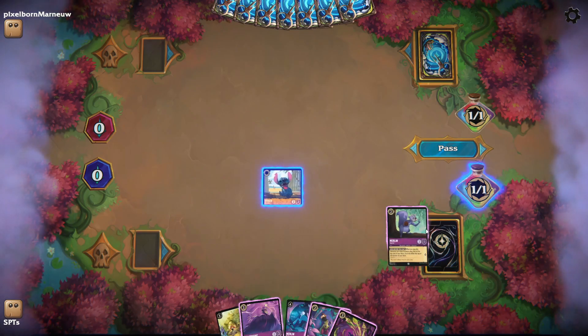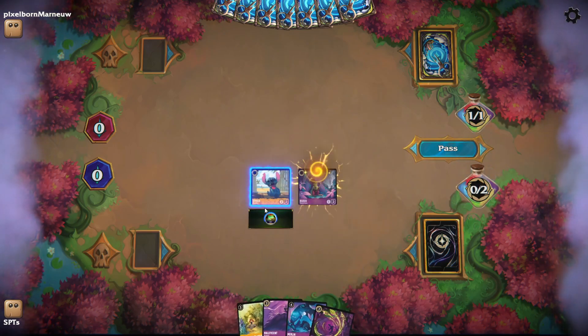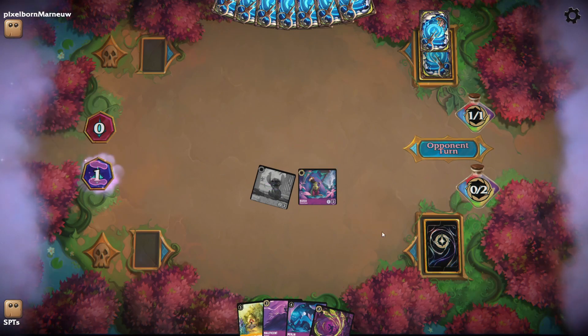We want to go ahead and put Kuzco in play, so let's get rid of Squirrel. Now we'll play Kuzco. Quest with Stitch and pass.